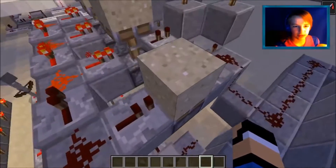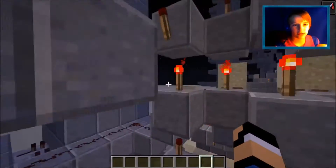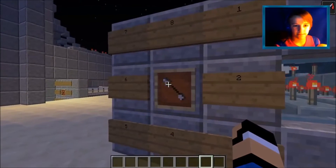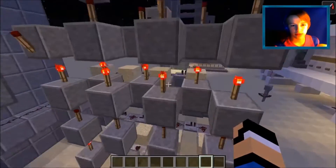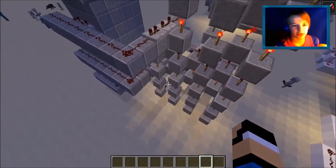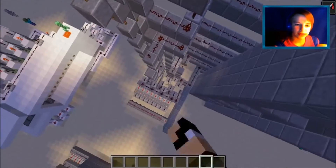All the other pistons should be up because I use them, but if I twist it, it'll adjust and make it so this piston is down — so it activates that piston. If I go to eight, all pistons should be down, every single piston will be down, allowing it to pass through every single one of them.